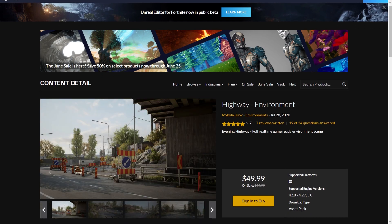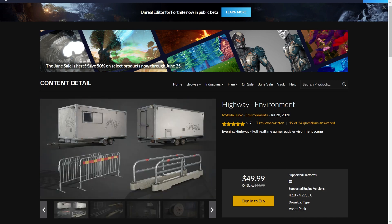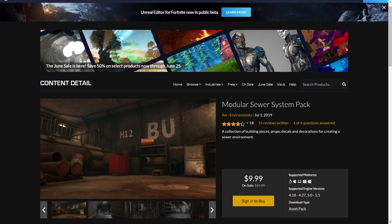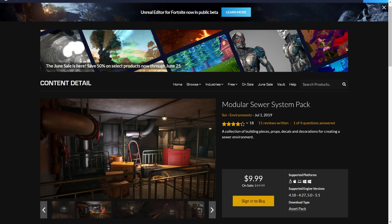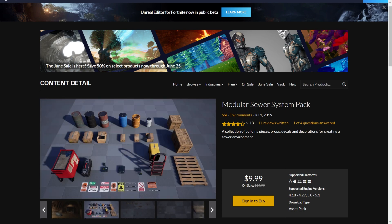We have the Highway Environment. I think it's a bit on the higher price side for what it offers, but the quality of the meshes looks really high. Then we have the Modular Sewer System Pack which has many many meshes and for the price it's really cheap and the quality is really good. I might actually do a review on this because I do own it.